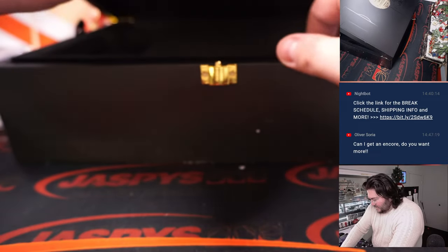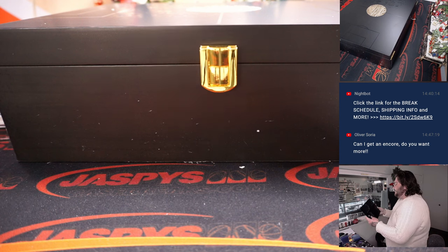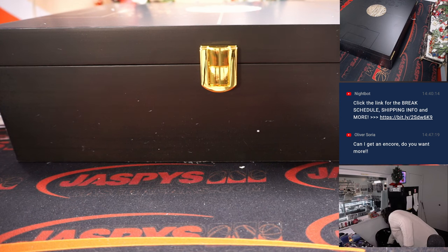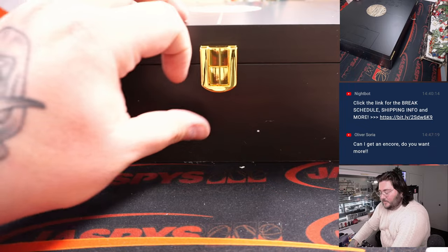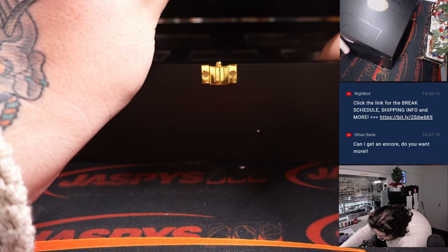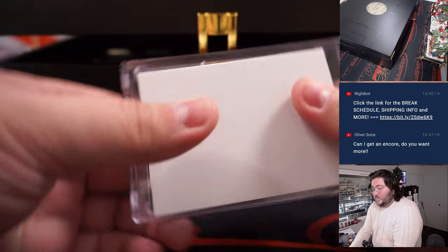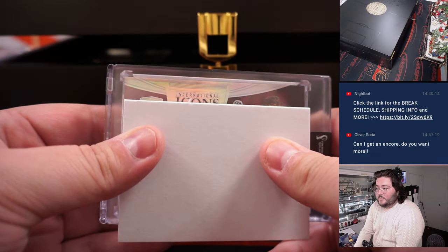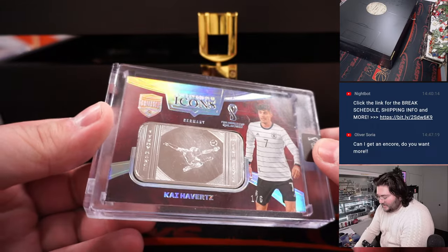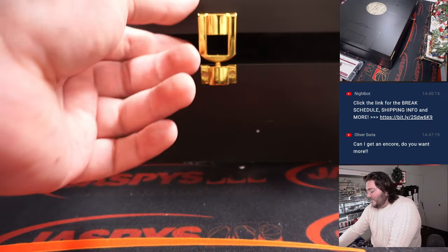All right, let's see what we're coming up with next — just a four-card row. Start off our bottom row: International Icons Silver, Kai Havertz, one out of six. Look at the little action shot on the silver itself there, too — very nice. One out of six, Kai Havertz fine silver.